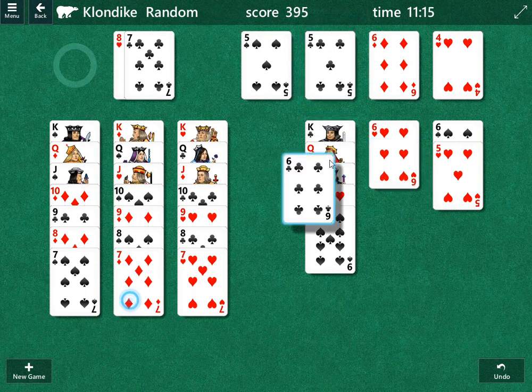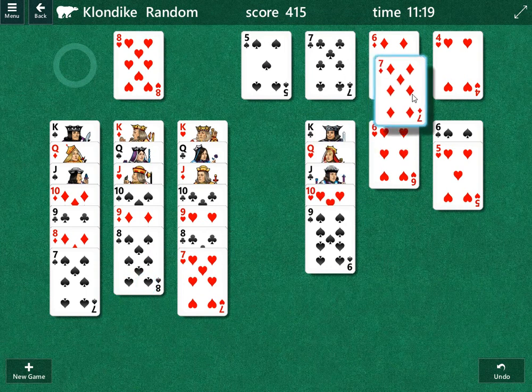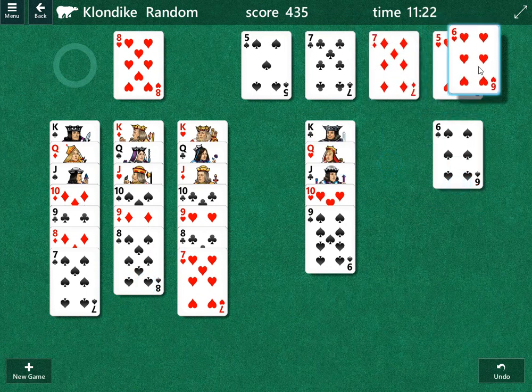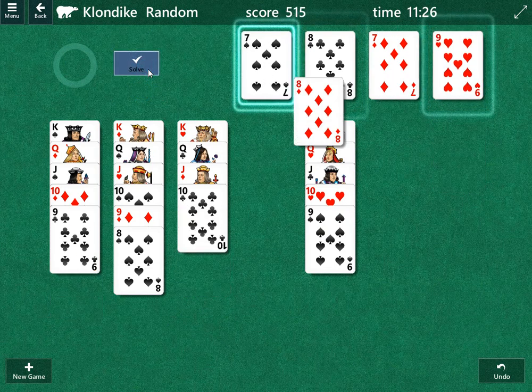And then seven of clubs up top. So right here: five of clubs, six of clubs, seven of clubs, seven of diamonds. And as you can see, we're just going to work the rest of these cards up and we solve the puzzle.